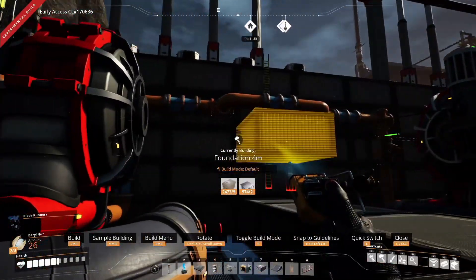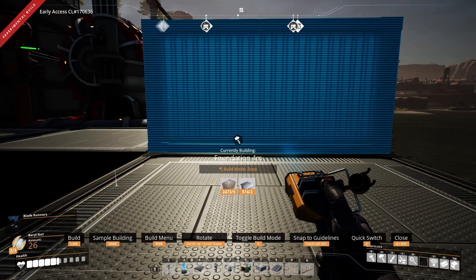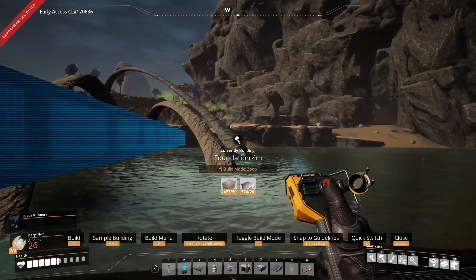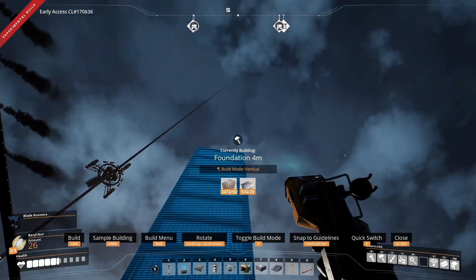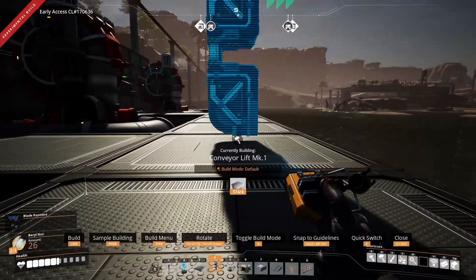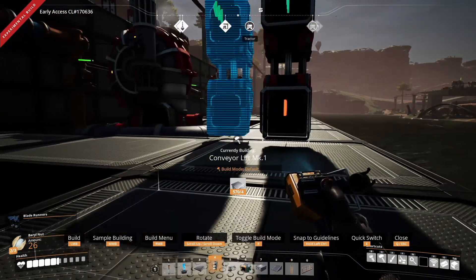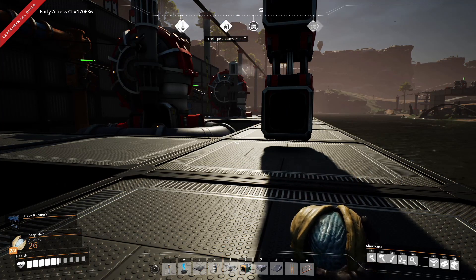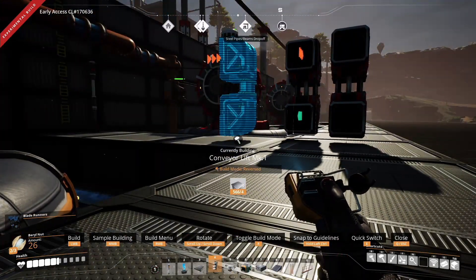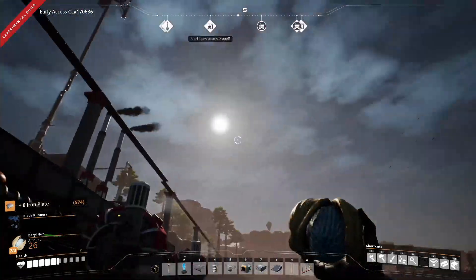Zooping: just like you press R to change your build mode with pipes, you can press R with foundations and a few other select items to zoop — which means you can build up to 10 foundations at once. You can even vertical-zoop to do up and down, which is huge. Placing an elevator? Want it to face the other direction? No problem — press R and there you go, it's now placing in the other direction. R is your friend!